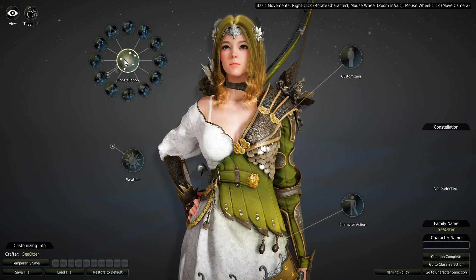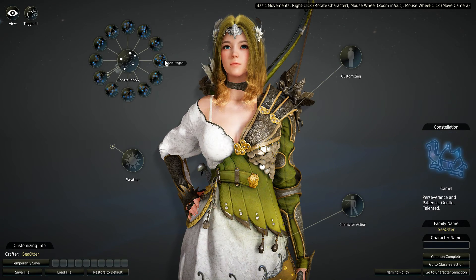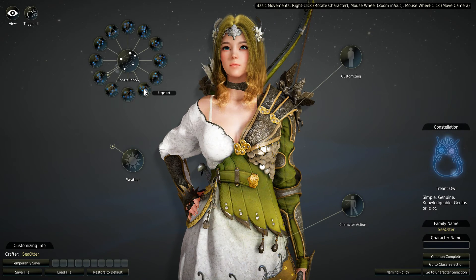Lots of things we can do here. Constellations — this reminds me of Morrowind. We've got Shield, Giant, Camel, Black Dragon, Treant Owl, Elephant, Charioteer, Sealing Stone, Goblin, Key, Hammer, and Boat. Personality traits include Rational, Disciplined, Methodical, Dreamer, Ambitious, Swift, Observer, Perseverance, Patience, Gentle, Talented, Wealth and Fame, Noble, Delicate, Sensitive, Sociable, Simple, Genuine, Knowledgeable, Genius or Idiot — it's kind of two different factions there.